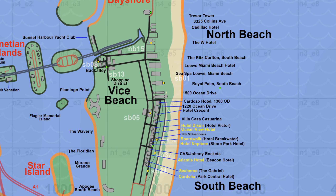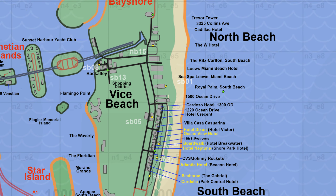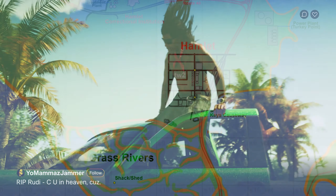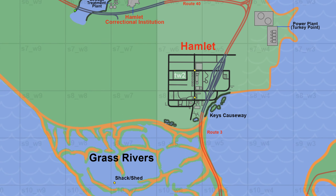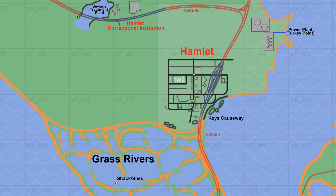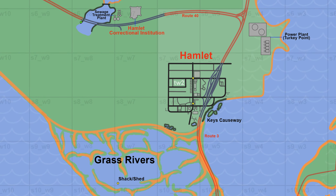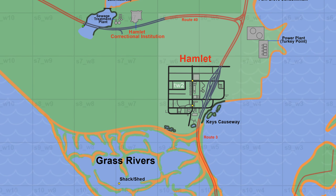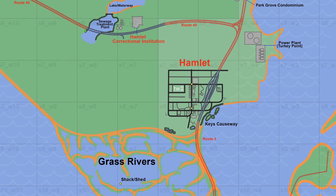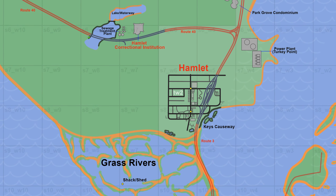We also have the shopping district and back alley, a brand new canal, along with Sunset Harbor and Yarklo. Moving to the southern part of the map we have the Grass Rivers. Northeast of that we have Hamlet, based on Homestead, with Keys Causeway now having more confirmed areas. North of that we have Route 40, still speculation, a highway. New buildings and locations include the Hamlet Correctional Institution, Power Plant Turkey Point, Sewage Treatment Plant, and Route 3 which will lead to the Keys.